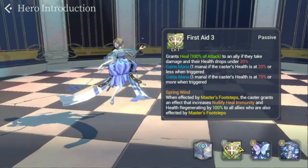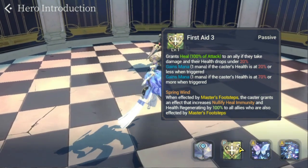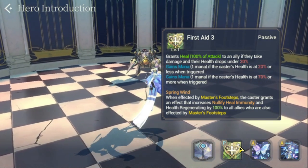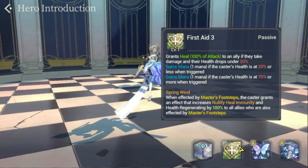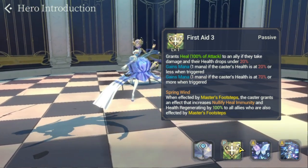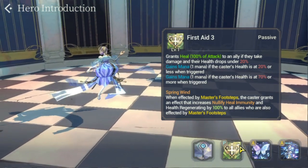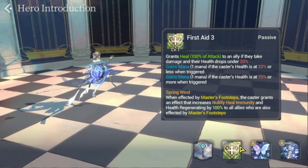Moving to her skills and skill preview. For her passive, she has First Aid 3, which grants a heal of 100% of attack to an ally when they take damage and their health drops to 20%. She also gains mana if the caster's health is at 70% or more when triggered. Her other passive is Spring Wind.